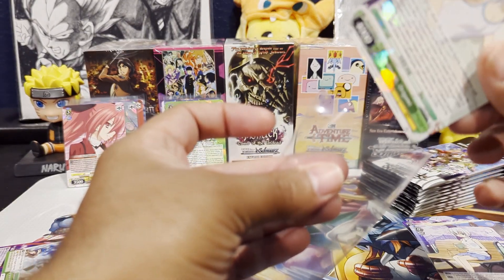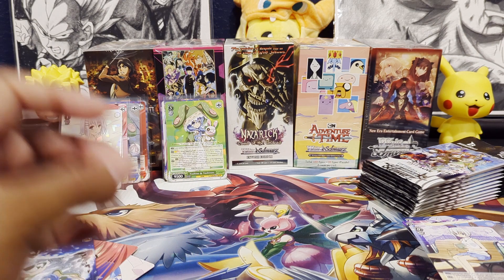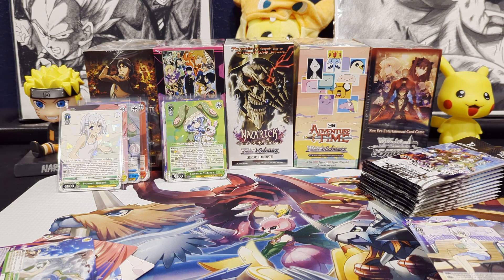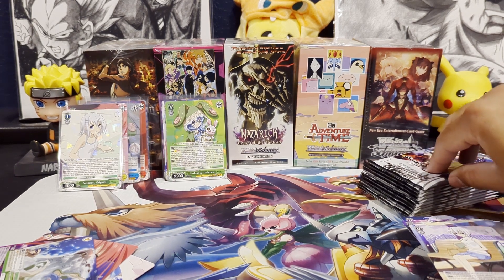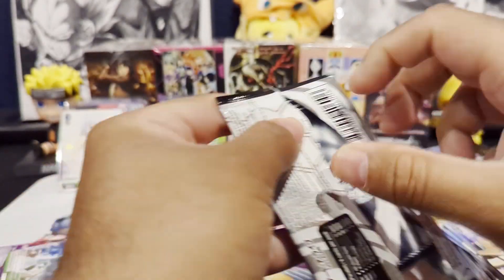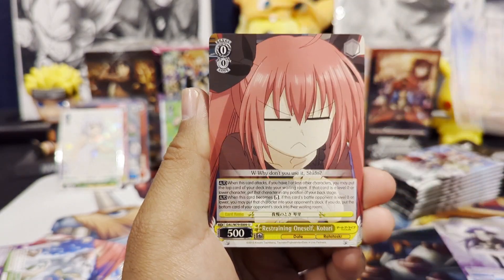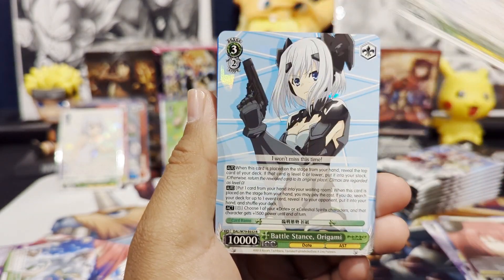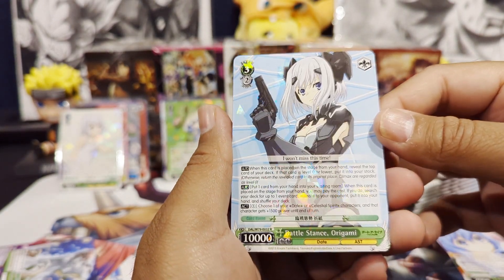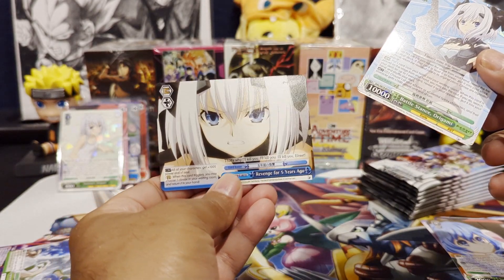We're approaching the halfway point. I'm going to just pull these sleeves out so I'm not going back and forth in between. If we pull an SP, you may actually hear me scream — from my understanding of Weiss Schwartz, you typically get one per case, maybe two. We get a Rare Origami and then our Climax card.